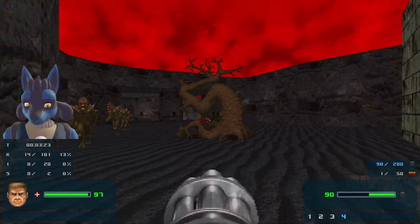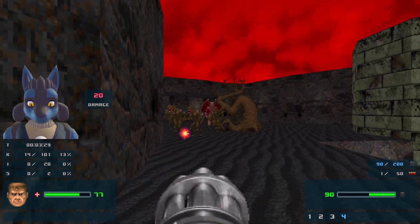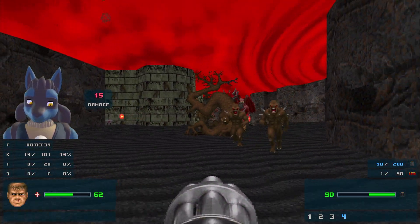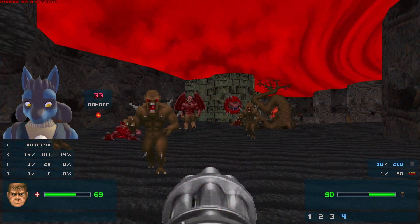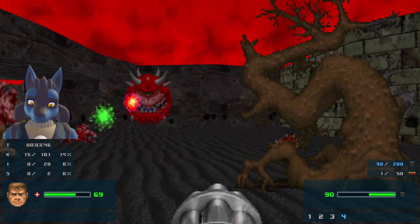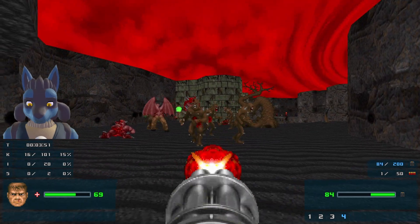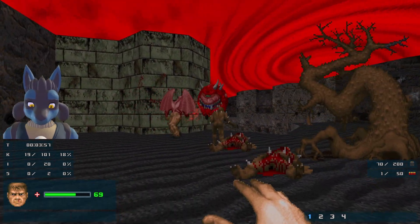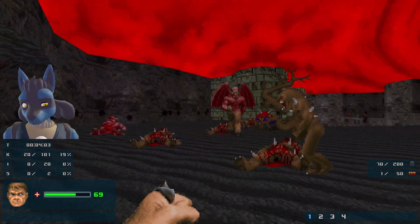We have a Cacodemon. This Revenant is being very cheeky. I'm really hoping for some infighting - I don't have much ammo. I'm dying thanks to this. I don't know why this baron is not attacking. Come on, dude. There we go - the Cacodemon and the baron are infighting. I guess that's pretty good, we'll take that. Double team, that's kind of messed up. There we go.